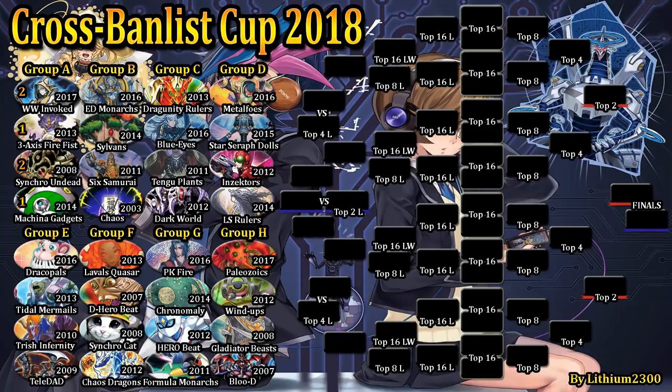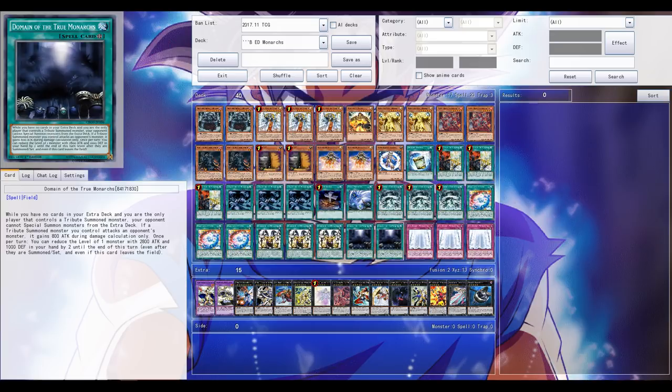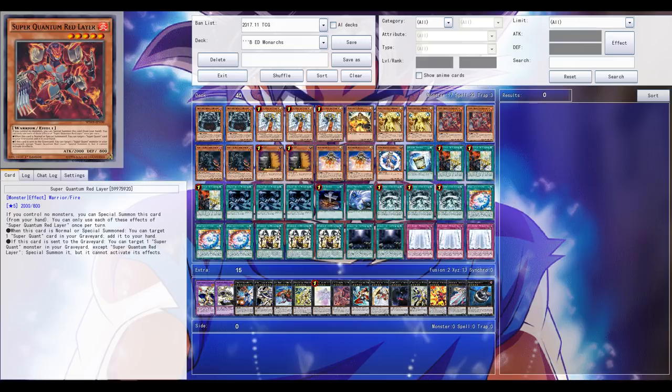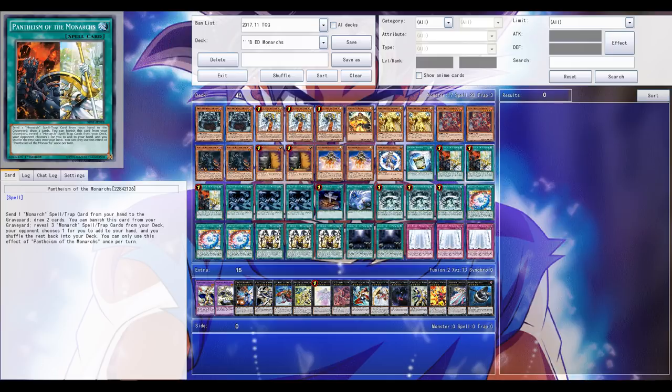Welcome back for another Yu-Gi-Oh Pro Tour video. Next match: Cross-Balanced Cup, first match of Group B — two powerhouses going up against each other. First, we have Extra Deck Monarchs from 2016, a Brilliant Fusion build. I've adjusted the list based on feedback from a couple of weeks ago. Extra Deck Monarchs with double Erebus — standard for this version — and double Domain, triple Stormfort, a huge powerhouse.